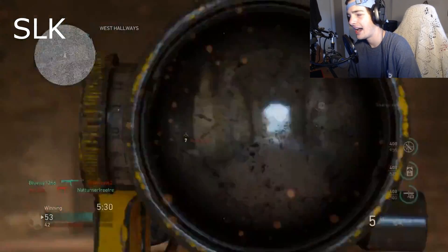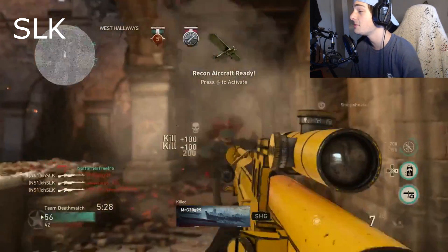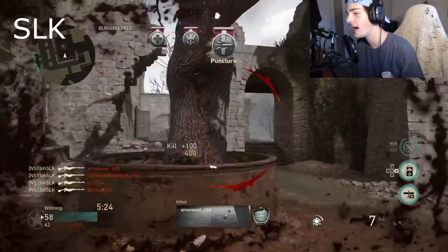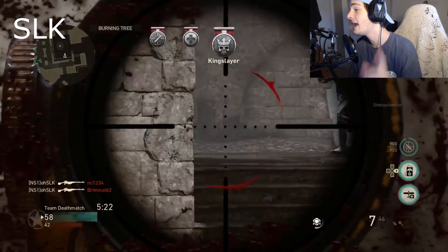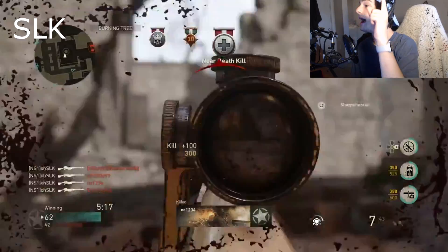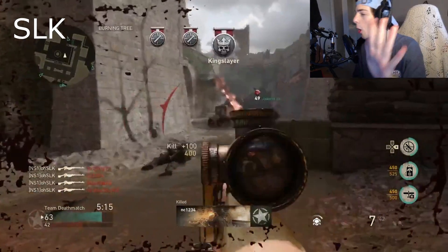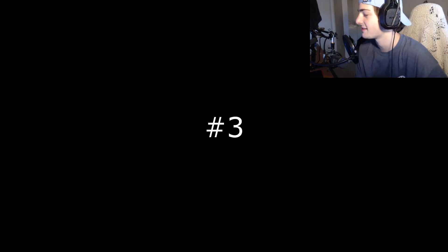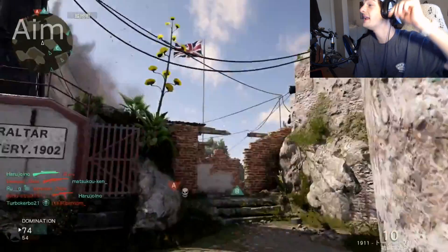Coming in at number 4, we got SLK Slick — I'm just gonna say SLK. He's gonna be using the PT. He's gonna get a single, Colette, single, single for the 5-0, and he's like, you know what, they're spawning here again — gets another, gets a Colette, gets a single, and then gets another almost back-to-back 5-0 on Monte Cassino. One of the worst maps in the DLC 3 category in my opinion, but just the back-to-back aspect of that was insane. Thank you so much for submitting, man.